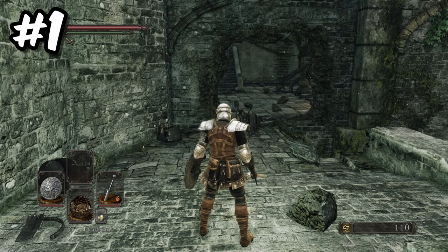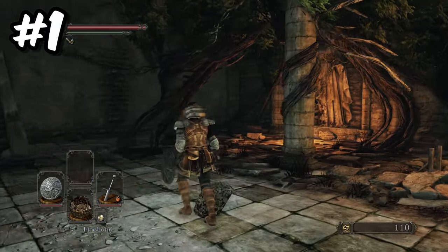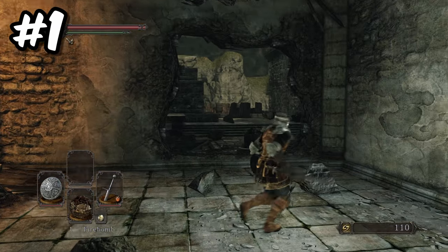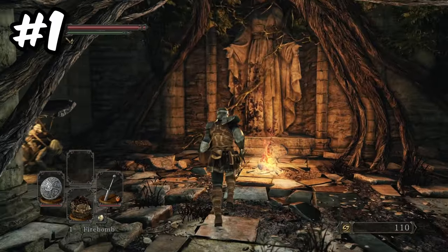And would you look at that? The barrels blew up the wall, creating a much needed shortcut back to the Cardinal Tower bonfire. I was so elated and annoyed that it had taken me so long to discover this shortcut. I really could have used this on my first two playthroughs.